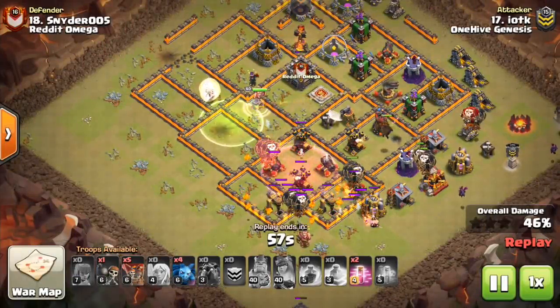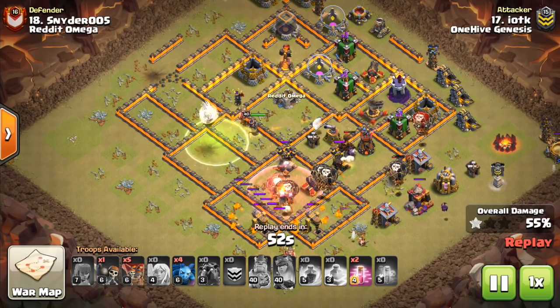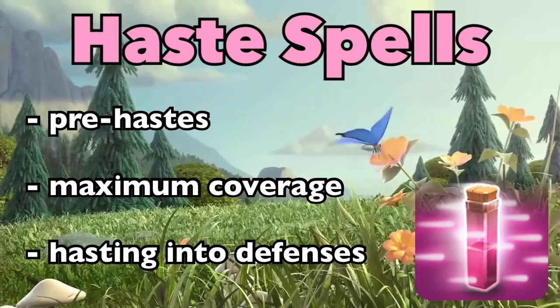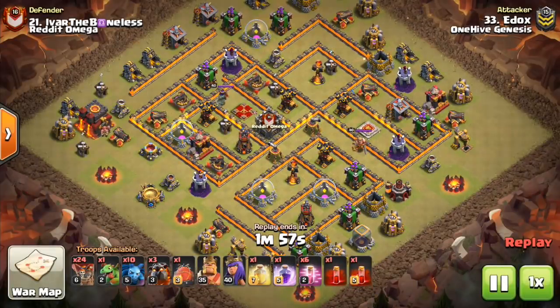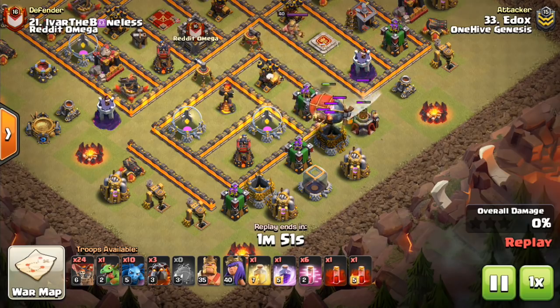Today we are talking about haste spells at pretty much any Town Hall level — how you want to use them and what is the best technique for deploying them, something I've covered in the past. I'm going to be focusing on Town Hall 10 in this video, but this applies to any Town Hall level. The mechanics are the same. We'll be talking about using these on balloons, pre-hastes, getting maximum coverage on defenses, and hasting into defenses to get your balloons in there as quickly as possible. Very in-depth video — hope you guys enjoy it, but let's get right to it.